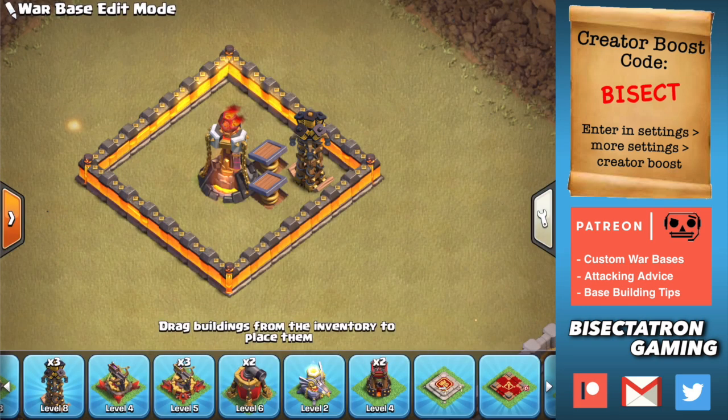Bisectatron here bringing you today's video, and we are talking about the five best Inferno Tower compartments in Clash of Clans. Inferno Towers are so important at Town Hall 10, 11, 12, and 13. So how do you protect them, and what types of compartments in your base do you want to design to get the most value out of them? That's the topic of today's video.